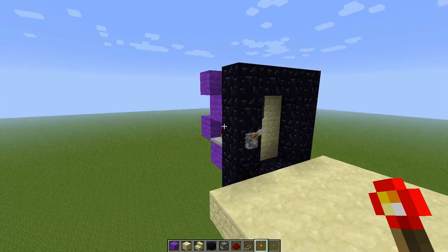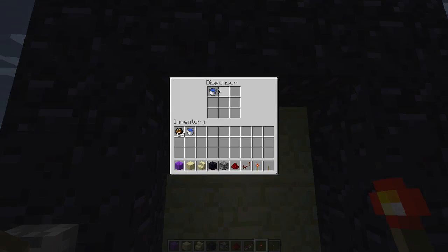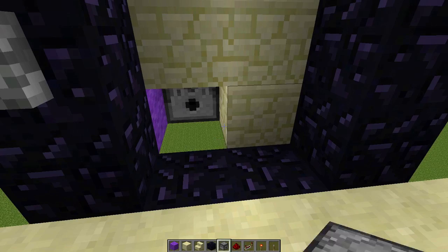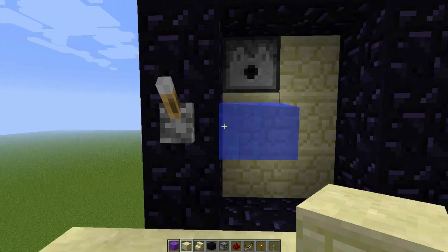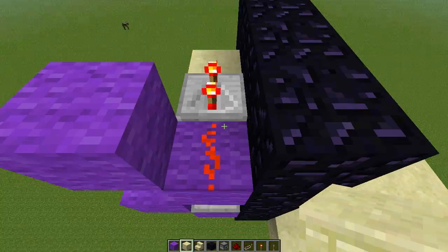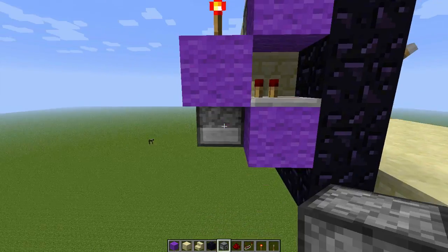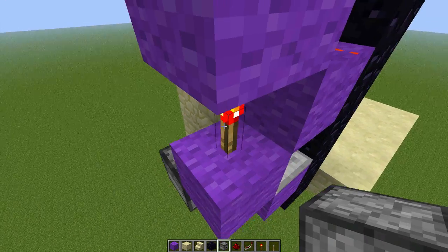What's up guys, MCJohnny1 here, with a nice quick little tutorial for you. It is a water and fire charge based toggleable nether portal — very simple design, super small. It only uses two repeaters, two redstone and a redstone torch, and of course two dispensers, a bucket of water and fire charges as I mentioned.